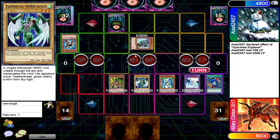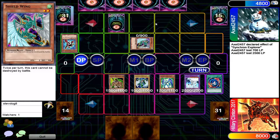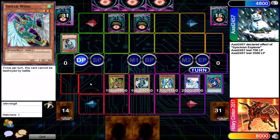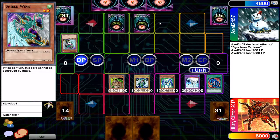Speaking of pointless stuff — yeah, you're gonna attack that twice, it doesn't accomplish anything. Back to Axel's turn. What will it be, Axel? He's tributing — and he's gonna tribute and then set a spell or trap. How did this die?